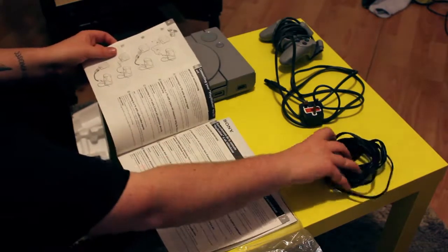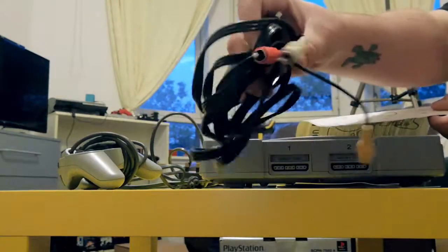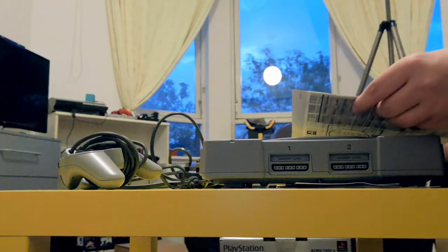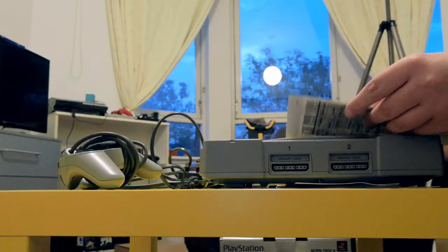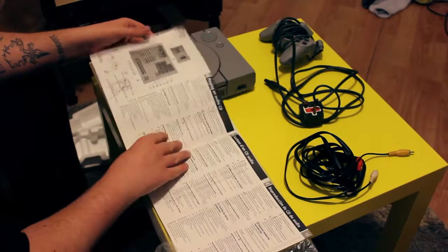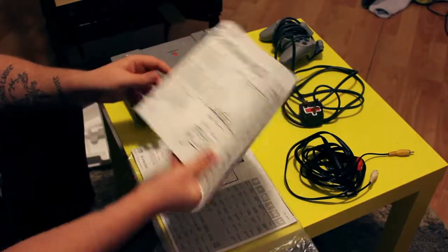I know that cable's wrong because the box says it's an aerial cable. To be fair, I prefer the AV cable — the aerial cable picture quality is absolutely garbage and it's impossible to tune into a new TV. But at the same time I want what I paid for. This is definitely the wrong instruction book because this is the DualShock Edition — it would have the DualShock edition instructions.